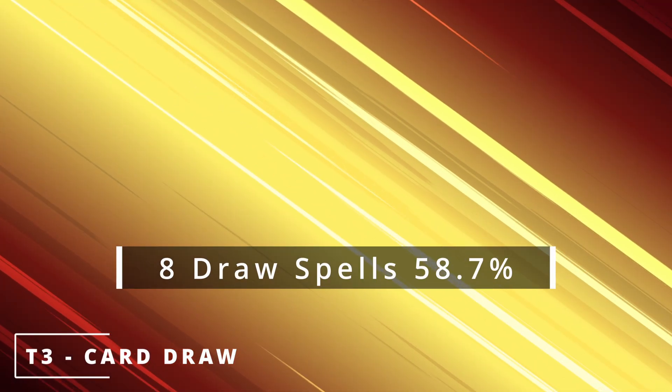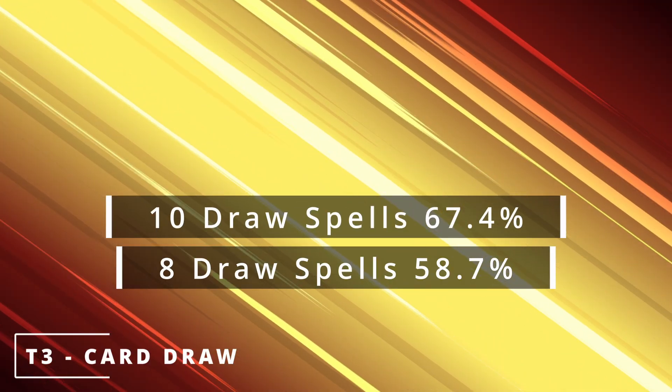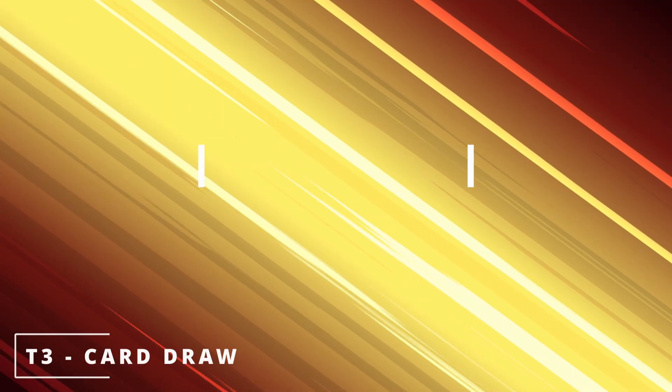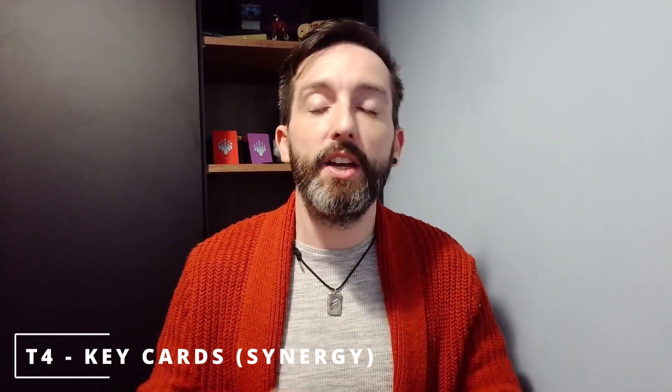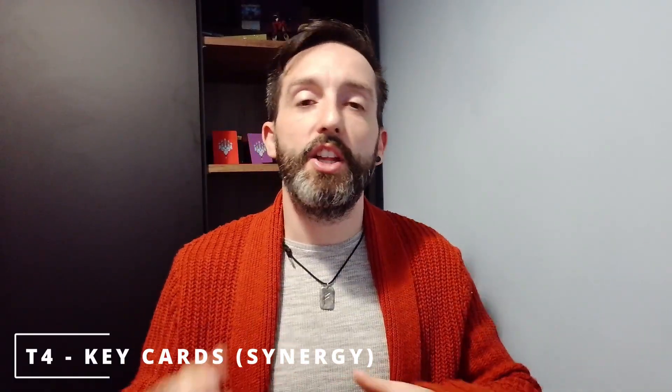Let's talk card draw. On turn three, I'm going to assume you have six permanents on the battlefield — that's three lands and a one, two, or three drop, or one of those drops is your commander — so you'll have four or five cards left in hand. We want to make sure we keep our hand full so we can stay in the game. Eight card draw spells in your deck gives you a 58.7% chance to draw one or more of them by turn three; ten is a 67.4% chance; and twelve is a 74.3% chance. If we've been following the guide successfully, we have a card draw spell in hand, we've just played our fourth land drop, we ramped on turn two giving us access to five mana, and we have our commander in play. Now it's all about casting that draw spell, refilling our hand, and playing some synergistic cards that enable our deck.